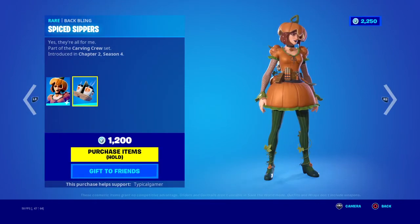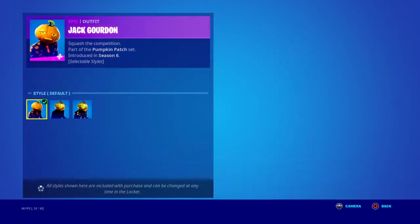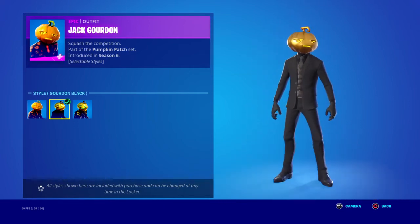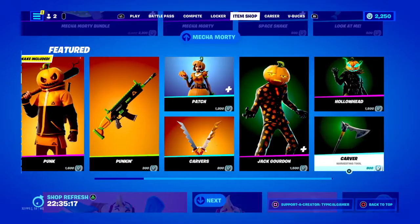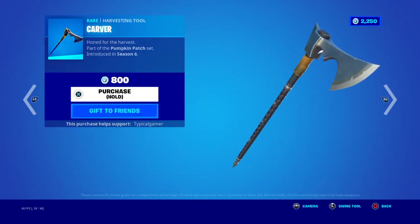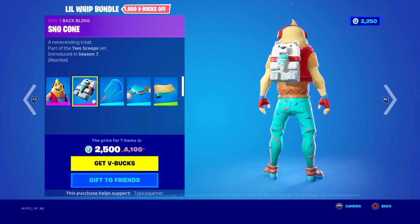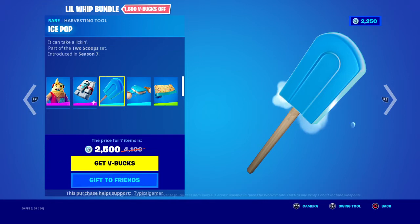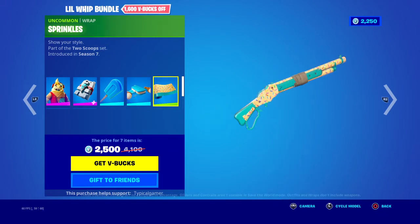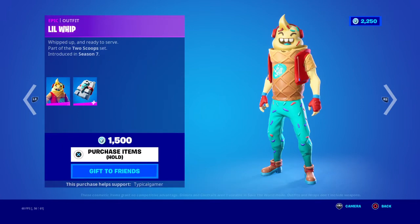We have her back bling — like a coffee back bling, super cool — and her pickaxes. Another skin is also back, and I like it a lot with all the styles. You get the gold head style which is super cool too. Hollow Head is also back with his back bling, 1500 for him. Low Whip bundle is back too — Low Whip skin and his back bling.